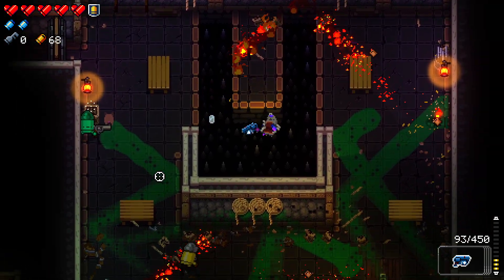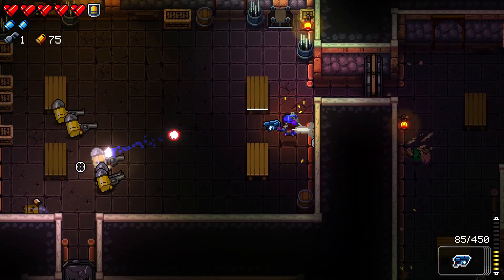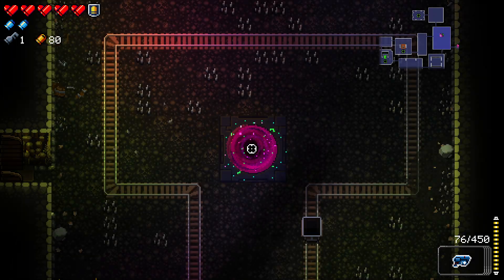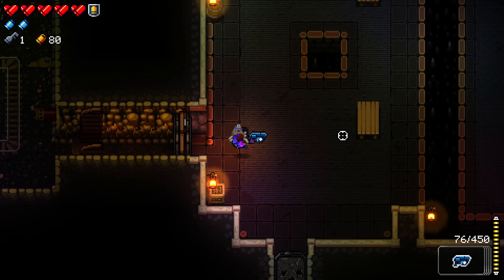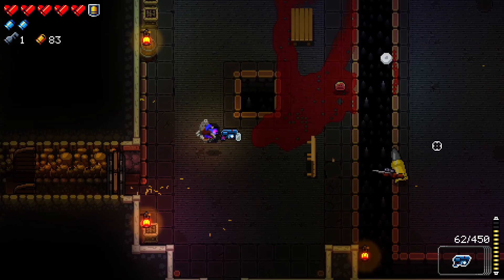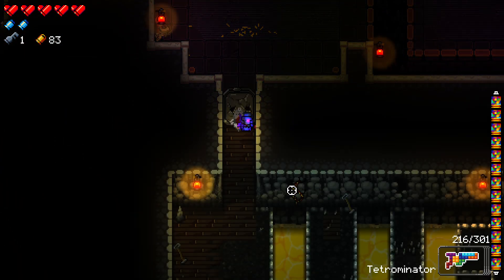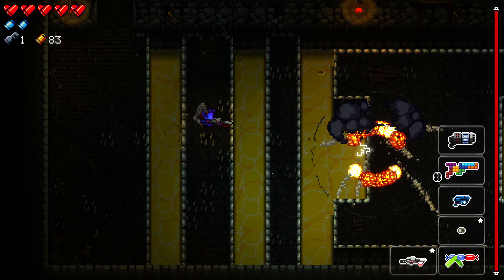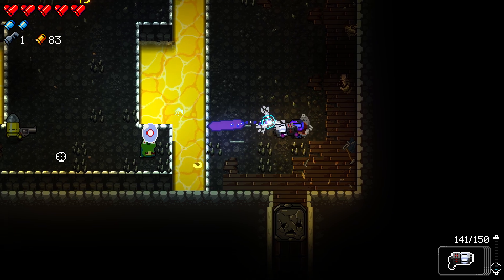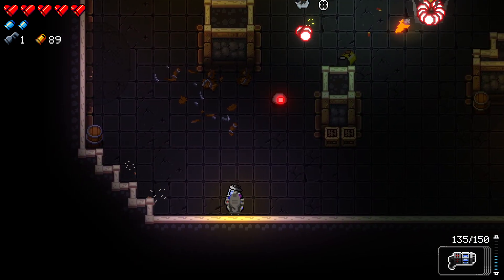We're almost out of ammo — oh my god, I got hit by the slime, wasn't even paying attention. We're almost out of Polaris ammo so I'll use something else. Let's use the Laser Lotus. It's pretty damn good — one-shots a lot. Really its only downside in my opinion is that it does not use ammo very efficiently at all with only 150 rounds. It was a little quick but it does have piercing which is great.